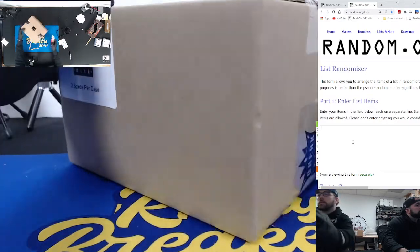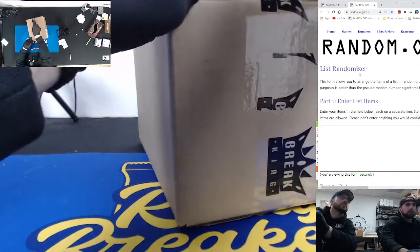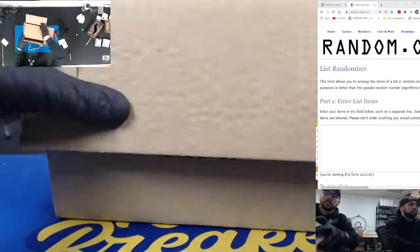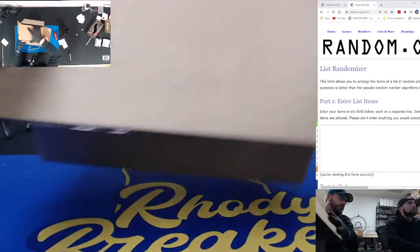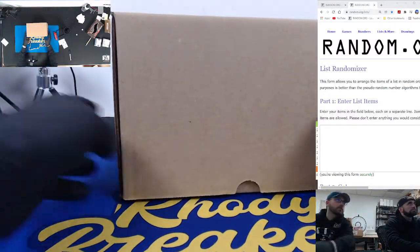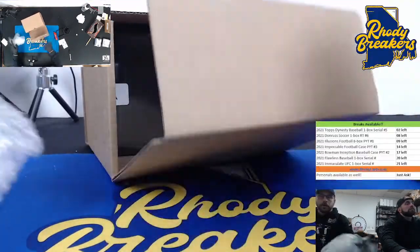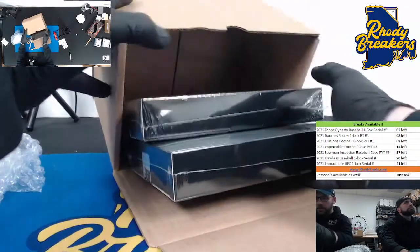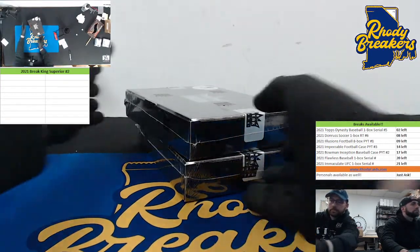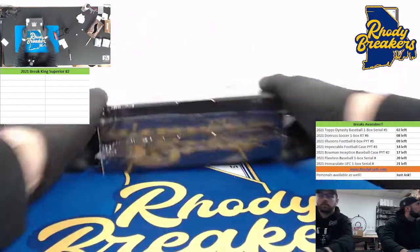Let's open this up. We got some bubble wrap — Soren can ship some stuff with that. Little box and two boxes inside, four cards per box. Let's get it.